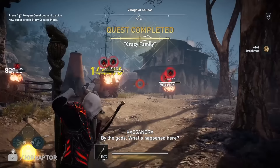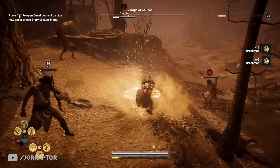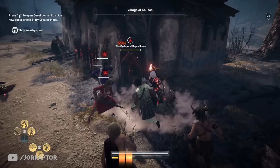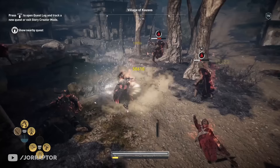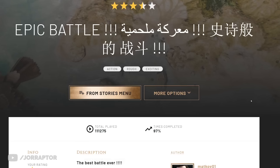Try using AoE attacks like the multi-shot and the overpower ability from the spear and staff to kill enemies quickly. I'll put links to these missions in the video description so you can easily add them to your quest log via the website. You'll need to log in with your Ubisoft Club account, which has to be linked to your in-game account, and then the missions will show up.